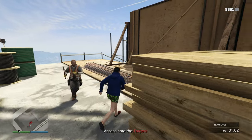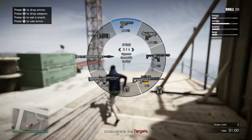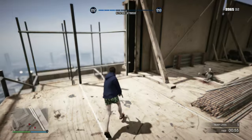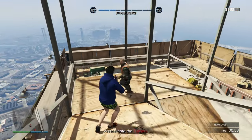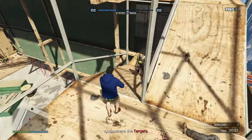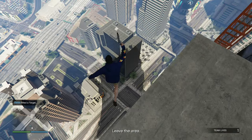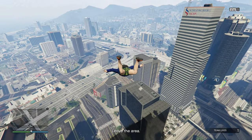The final target is going to be on top of the construction site. Don't worry about them shooting you — they only have melee weapons, so just kill them and move on. If you missed a few shots, it's probably a good spot to farm for some accuracy, by the way. After the target is down, just jump off the construction side with the parachute and mission complete.